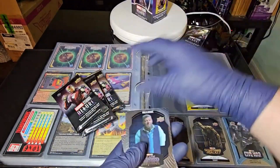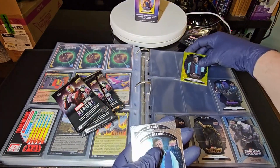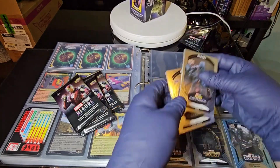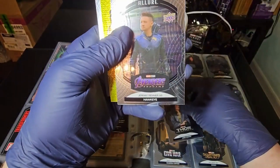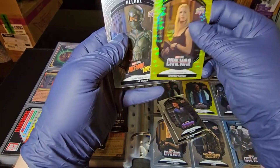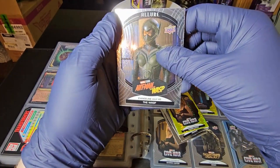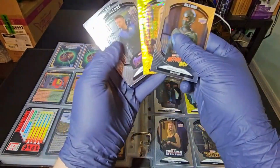So far I don't know what we're looking for, but this one's got a gold border so that might mean it's more desirable — who knows. In the third pack we have Jane Foster, we have Hawkeye, we have Sharon Carter gold version, and Ant-Man and the Wasp. Pretty neat stuff.